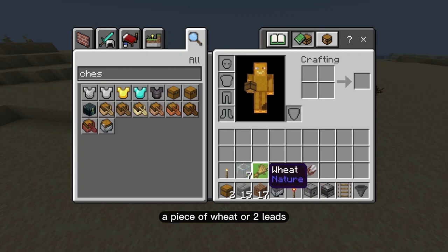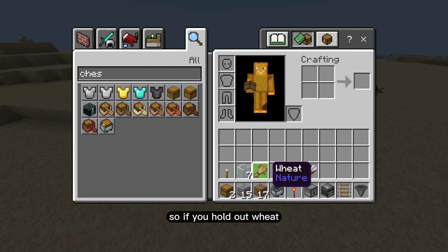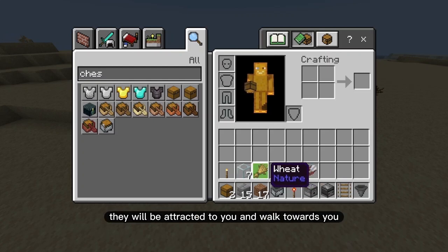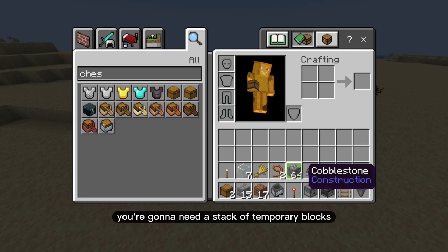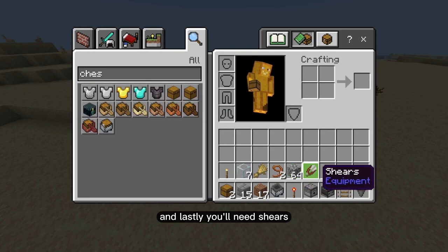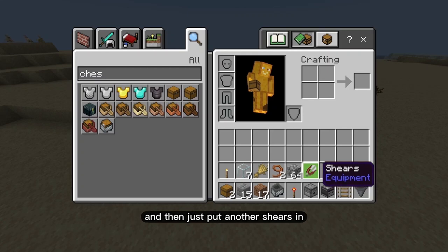You're going to need either a piece of wheat or two leads to get the sheep inside the build — hold out wheat and they'll follow you, or use leads to bring them in. You'll also need a stack of temporary blocks to make a staircase. And lastly you'll need shears. The shears lose durability, so after about seven stacks of wool they'll break. You can load up the dispenser with a lot of shears if you have the iron, or just replace them after every seven stacks.